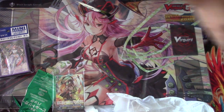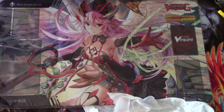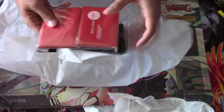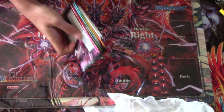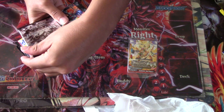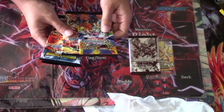We actually got the Buddy Fight one as well, so we figured we'd open that up at the same time. And you can see it comes with a storage box. So I got Jackknife and Tsuku. Let's see what we got — we got sleeves. And... oh, that's actually pretty cool. So we got a special pack of Galaxy Burst. I'm not actually sure which one this was from, but I'm guessing it was like a tournament pack or something along those lines.